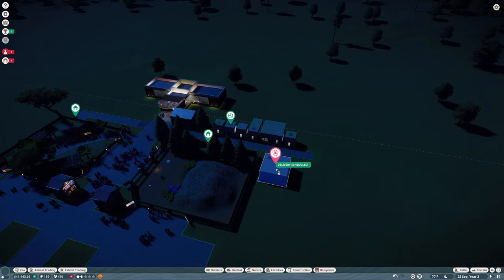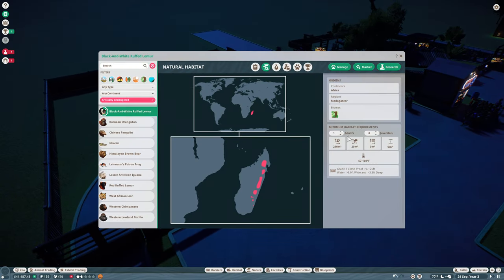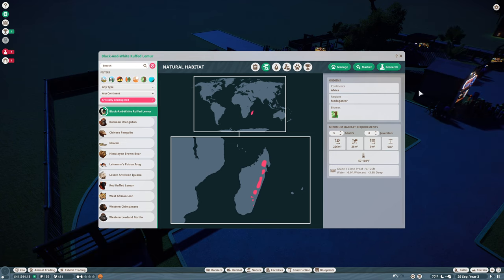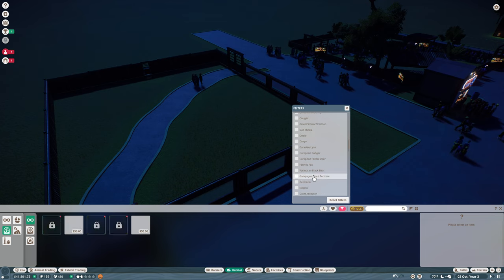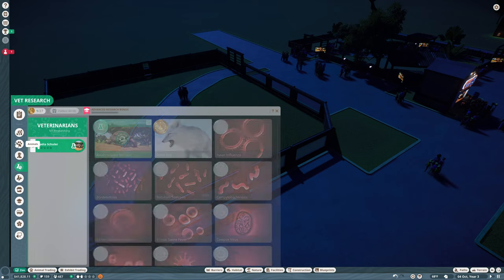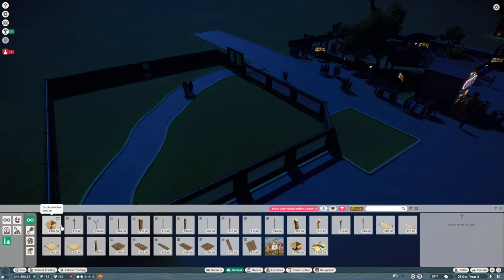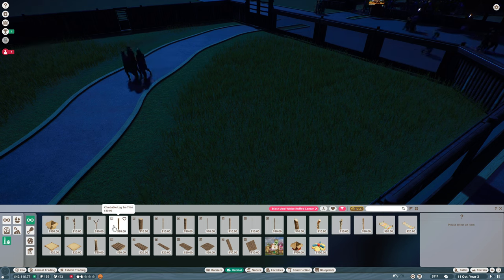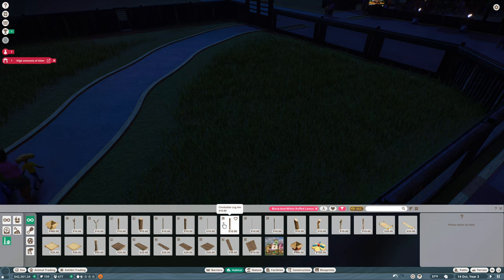So now, what did they need? They needed 210 square meters of land. Right now we're going to have 226 — 206. We have plenty of land here. And then they need 28 square meters of climbing. So we'll come in here and take off the tortoise filter. What kind of lemur was that? Let's go this way — we have the black and white ruffed lemur. So we have some very basic climbing stuff, but we don't have anything we can use from the workshop yet. So I am going to build this off camera and I will be back.